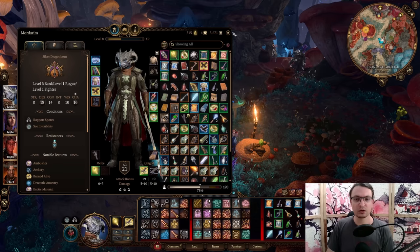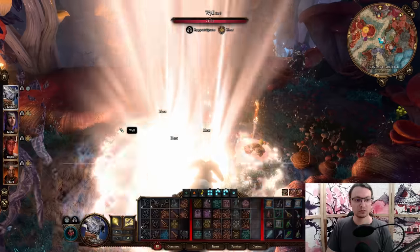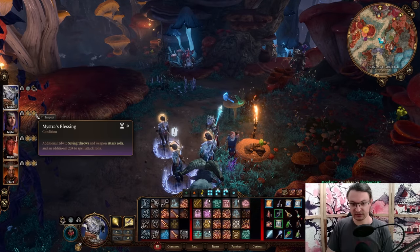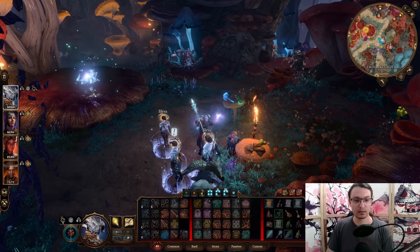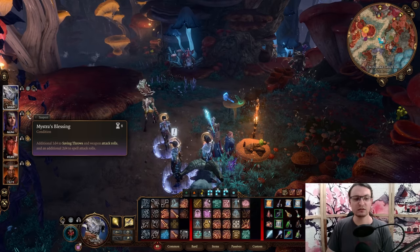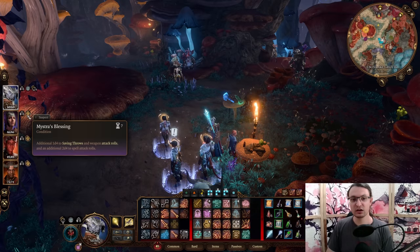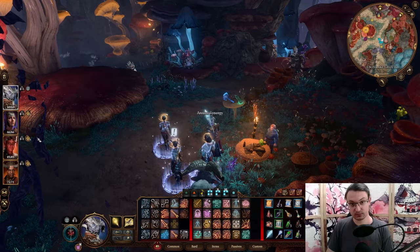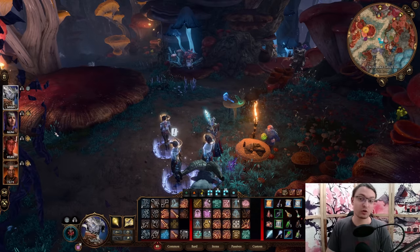When we equip the Staff and buff our allies you will see two buffs: Bless and Mistress Blessing. Now if we cast another concentration spell, Bless drops but Mistress Blessing does not. The 1d4 saving throws and attack rolls and 2d4 spell attack roll buff stays on your allies for 10 rounds. So this Staff is exceptionally strong throughout the whole game.